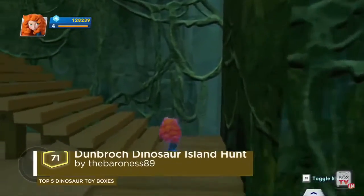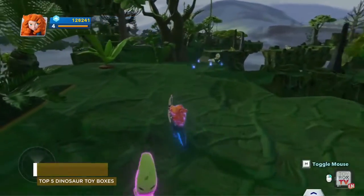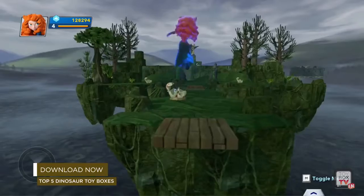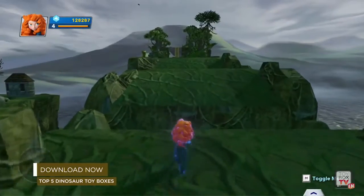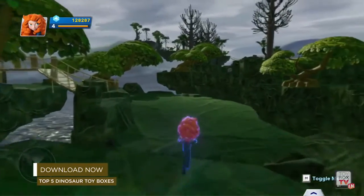Flying into number four, we have Dunbrock Island Hunt by the Baroness 89. Meredith's parents have fallen sick, and now she must set out and search for the sacred trees on the Isle of Skye. This won't be as easy as it seems, as this island is sometimes called Dinosaur Island. Round up the dino hatchlings to find nine sacred trees to bring back Meredith's parents. The level design in this toy box is just beautifully landscaped — major props to the Baroness 89.